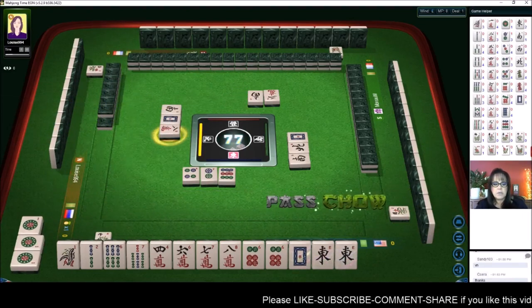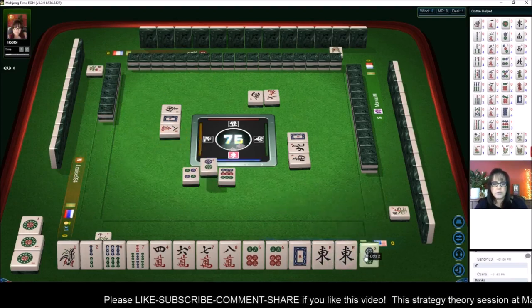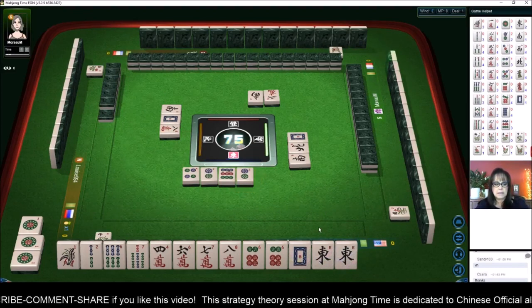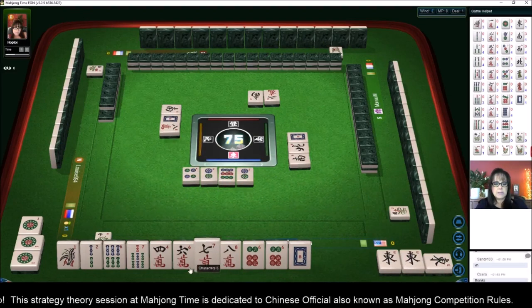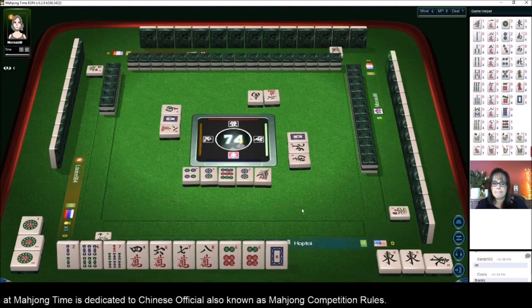We already have a six-seven-eight. I'm not going to chow. Two dot, two dots. East wind — we'll pong. Now let's discard one bam, one bamboo. This is a risky plan because we do not have a seven or an eight dot.